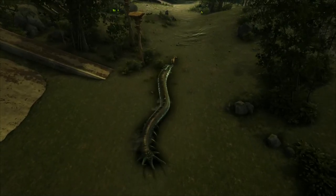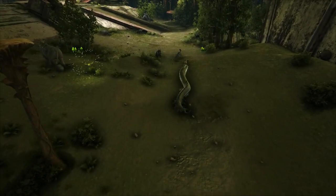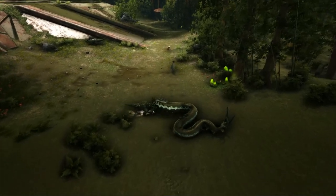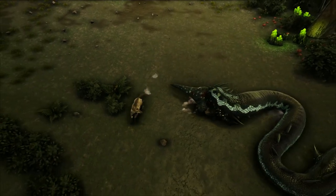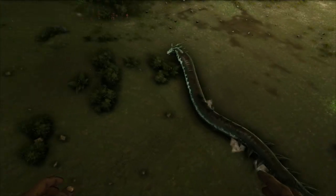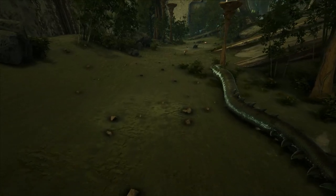Taming a basilisk is similar to taming a titan boa. You need to throw the egg on the ground and they will eat it, except they're extremely aggressive and will chase anything that comes into range. They will also burrow if there isn't anything in the area to attack. So you're going to need to clear the area around the basilisk to keep it from being distracted and taking damage while you're attempting to tame it. You could also just find one that's already cleared the area for you. It would probably be a good idea to have a tanky mount to take damage for you while you're attempting to tame.